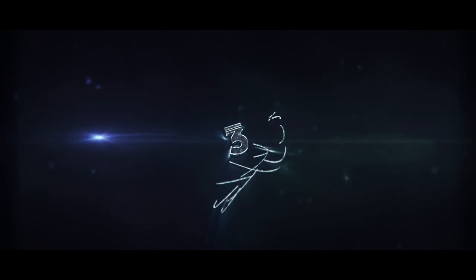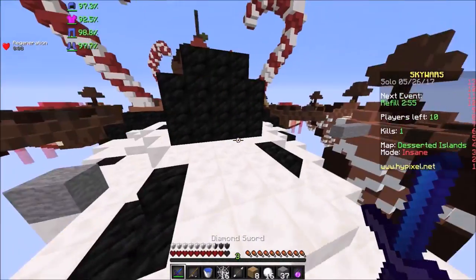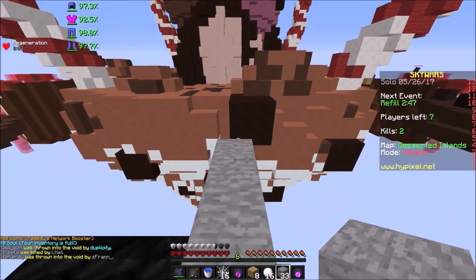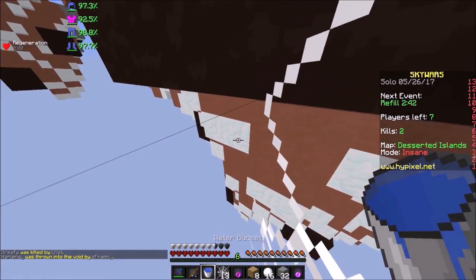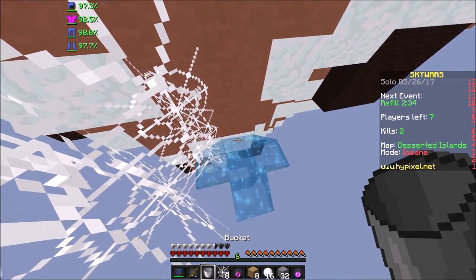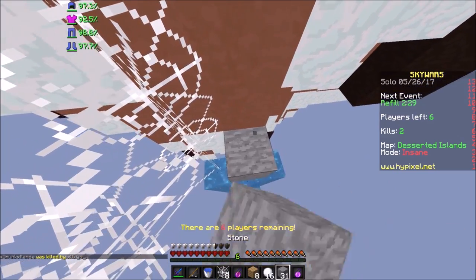We've all heard of enderpearl clutches or block clutches, but Duplicity is about to show us a new way to clutch. He starts off the clip by absolutely annihilating that guy — straight into the void. Then he makes his way over to middle and manages to mess up on the jump over, but it doesn't matter. Watch how he clutches it — he instantly hotkeys to his cobwebs, saves himself with the cobwebs, but he's slowly slipping down. He spams a load more to get closer to the wall, then places a block on the side and gets himself to safety. This is a new way to clutch — this is so cool.